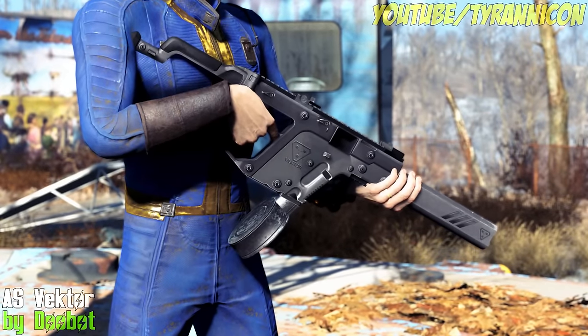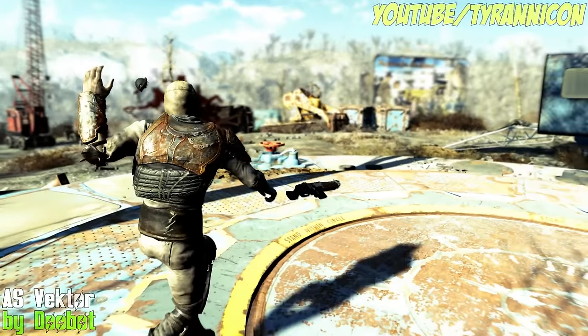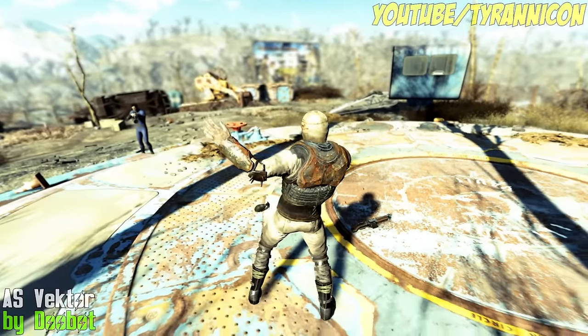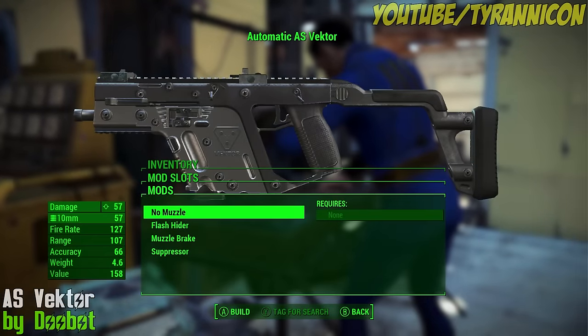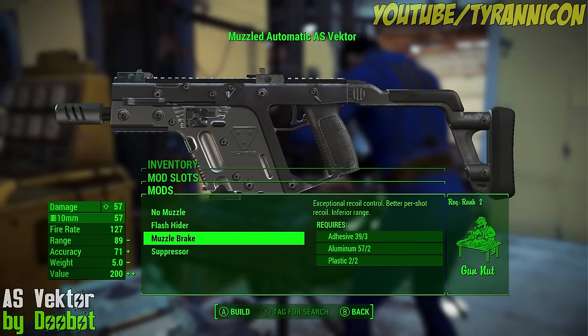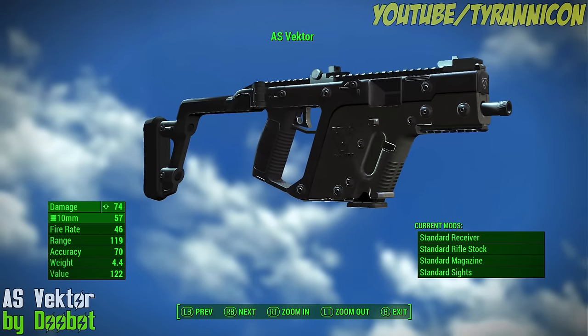AS Vector by Doobot. This mod adds the Advanced Systems Vector Custom Weapon, based on the Vector Kriss Polymer SMG. There are two versions to choose from: Commonwealth or Institute. It uses 10mm ammunition with a .45 conversion available at a bench.